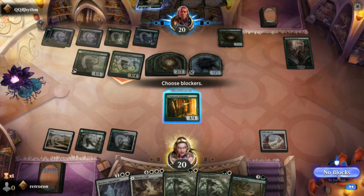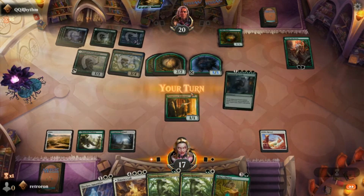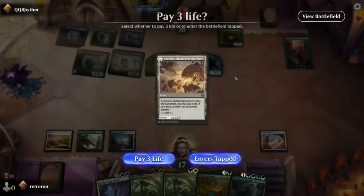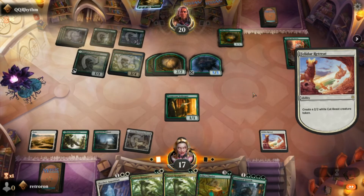I'm probably going to take that damage — I don't want the Innkeeper to die yet, I'm hoping to benefit from the life gain. Those are Unnatural Growths again but we're going to have to work a little to get that out. We're going to let that enter tapped but we'll get our 2/2 cat beast.